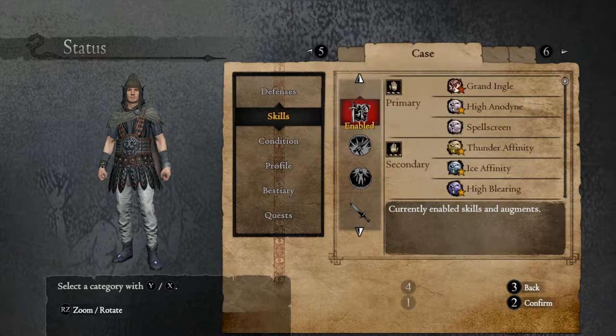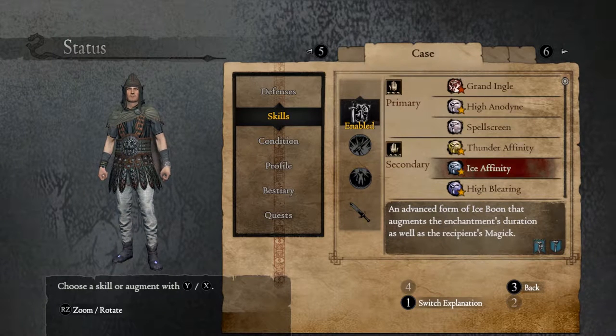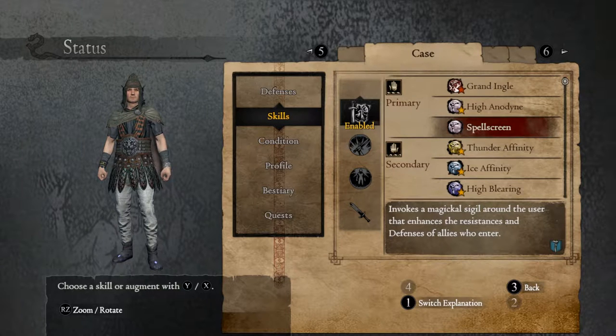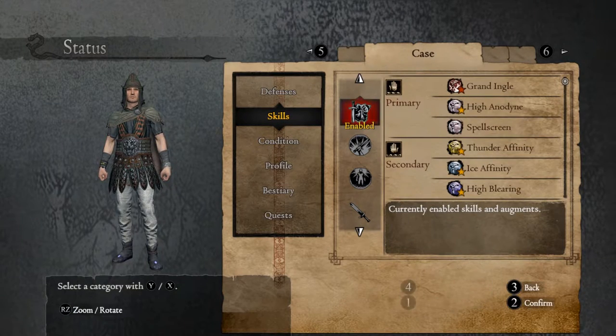That's it for me. Case — I tweaked his abilities slightly. He has Thunder and Ice as his two buff abilities. High Blurring still, which is the blinding-things-that-get-close ability. But he now has Spell Screen — I swapped out Halidum for Spell Screen, his ultimate final ability. He can have Spell Screen and High Spell Screen. It was expensive with Discipline. He has other augments I want to buy but can't afford yet. Spell Screen gives a pretty hefty increase to defenses — status effect resistances, elemental resistances, all the things. High Spell Screen will give a lot more when we can afford it.